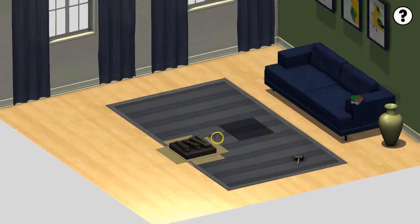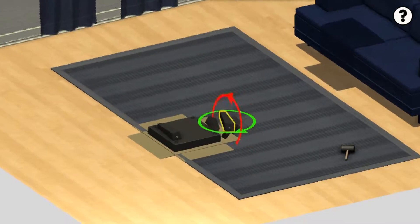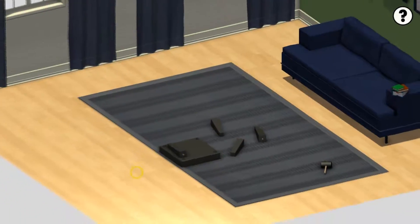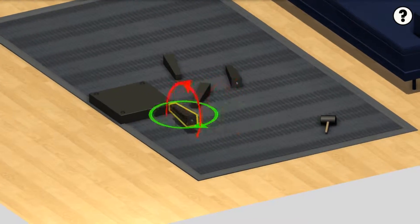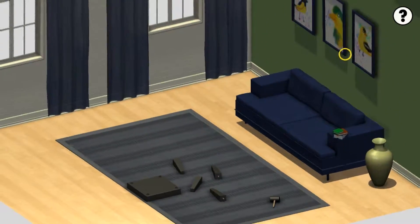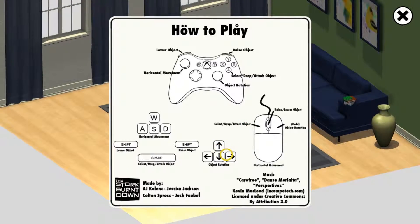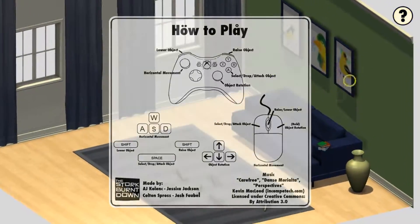Whoa. Okay, I dropped that about as gingerly as I would usually drop it. So what do we got here? How does this work — how do you move it, turn it and stuff? Let's just spread the pieces out first, which is always a good thing to do at the beginning. What's this up here? Slunk Drop, Attach, Raise, Lower, Hold. Object Rotation, Horizontal Movement, Shift. Oh my word. Okay, well, we're going to figure it out.